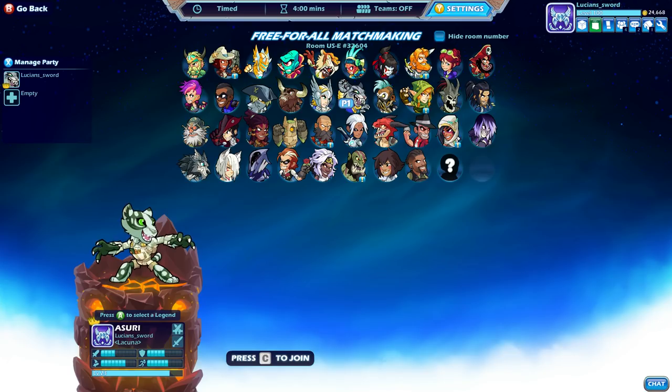There you have it guys — that's pretty much the only and fastest way to get gold in Brawlhalla: log in every day, do your challenges, do your Brawl of the Weeks, do your leveling up of your legends, and play free-for-all. There you go. Alright guys, this is Lucian Sword. If you enjoyed the video, please give it a thumbs up. Be sure to subscribe for more Brawlhalla content. I will see you guys in the next video. Take it easy guys.